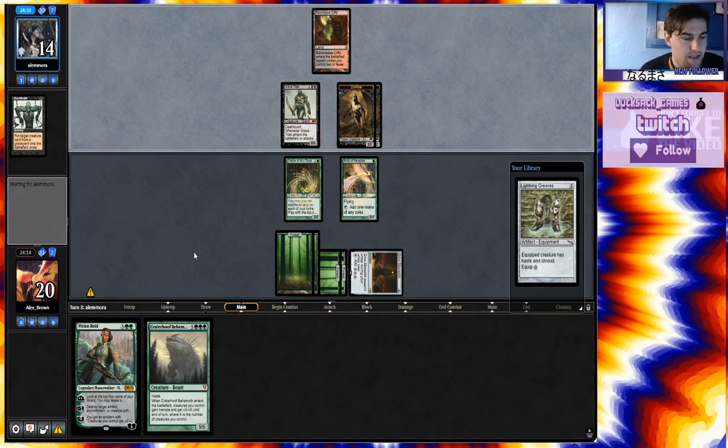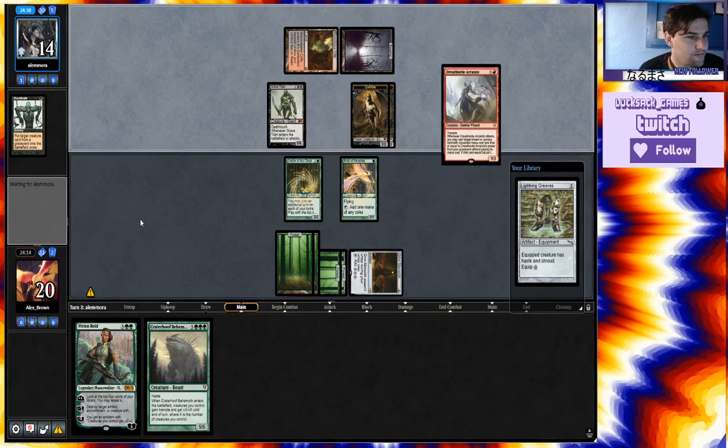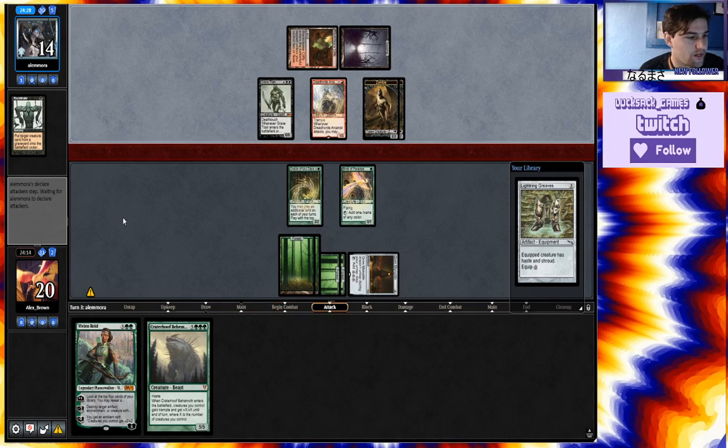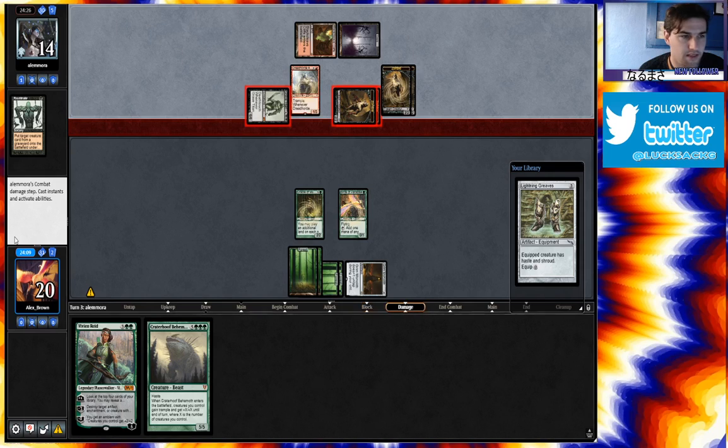So this Craterhoof is going to be how we have to win the game. Dreadhorde Arcanist. That's ten damage this turn. We have to block next turn, not this turn.